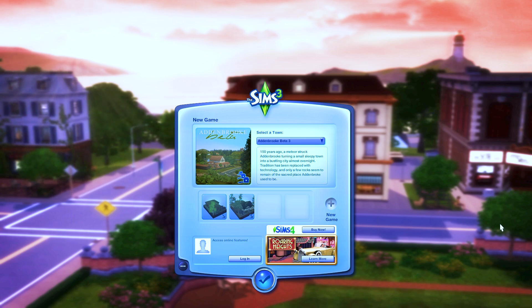Hey everyone, it is Ruthie. Welcome back to my channel. Today we are going to be doing another world overview in The Sims 3, and today we are doing the world Attenborough. The description says: 150 years ago, a meteor struck Attenborough, turning a small sleepy town into a bustling city almost overnight. Tradition has been replaced with technology, and only a few rocks seem to remain of the sacred place Attenborough used to be.